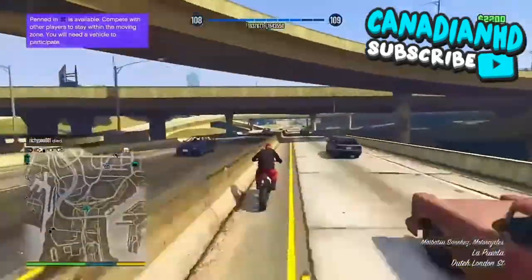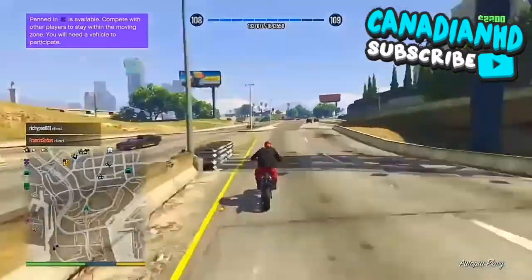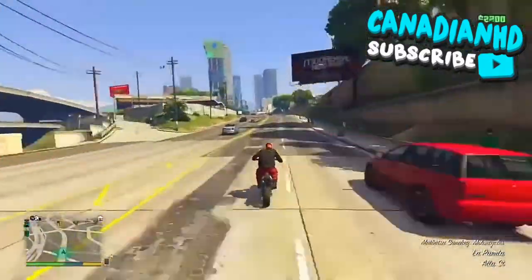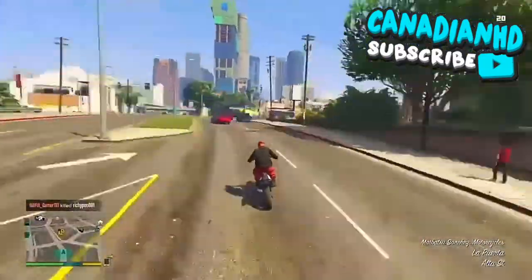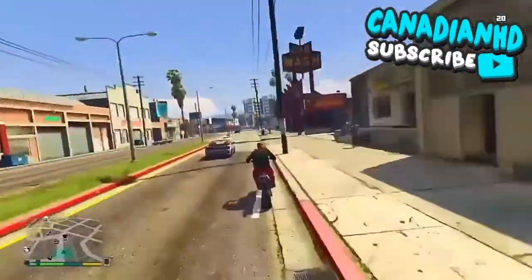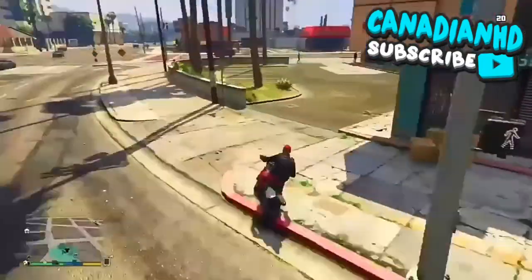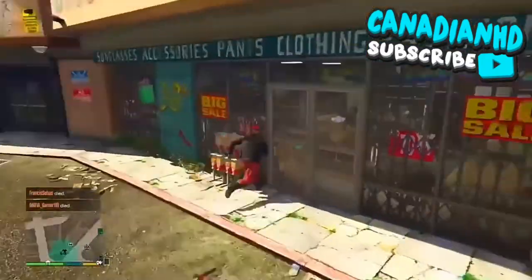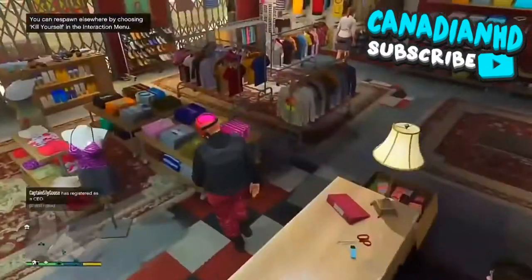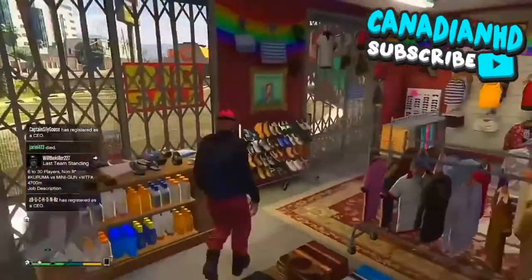Once you're at the clothing store, you want to save the outfit. I like to save the outfit twice with modded outfits like this, because if I save it once and switch outfits it might disappear. So what I do is save the whole outfit once, then change any one thing — I just change the shoes, put a random pair on — and then save the outfit again, and then the outfit did stick.